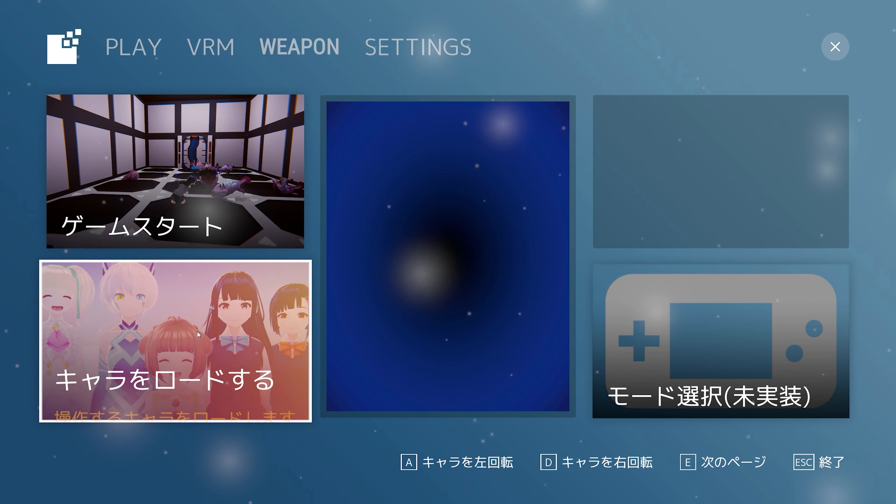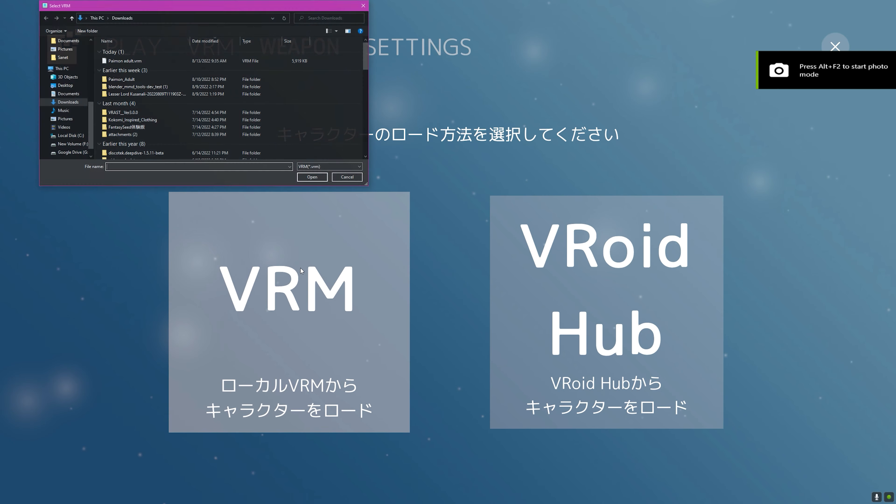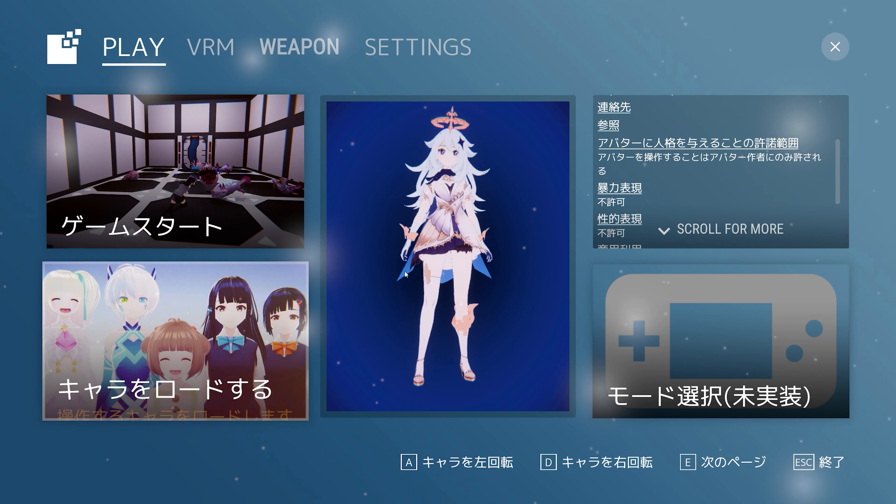This is Paimon — she's so cute. Let's see how she looks in an actual game. There are many games you can use her in; this will just be one example. I'm going to quickly show you that you can get her from VoidHub, but because the process takes a bit of time and you need to do authentication and linking, I'll just grab her from my local installation.